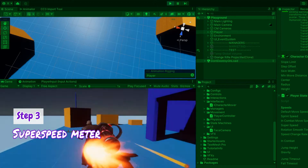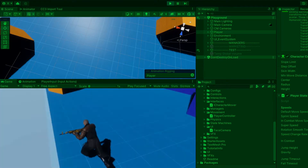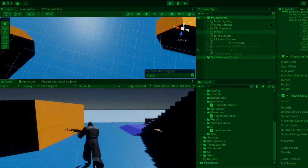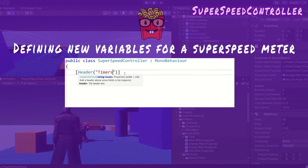Obviously this is busted if the player can constantly move at superspeed. I must add a limitation making superspeed temporary and once exhausted, a cooldown occurs. To achieve this, I create a superspeed controller script and attach it to the player. Firstly, I establish some variables.